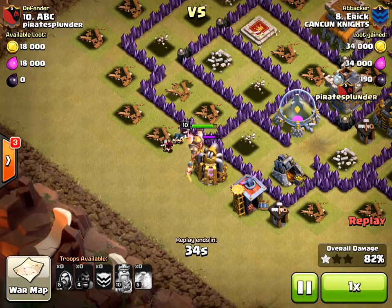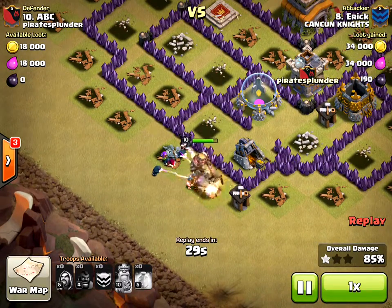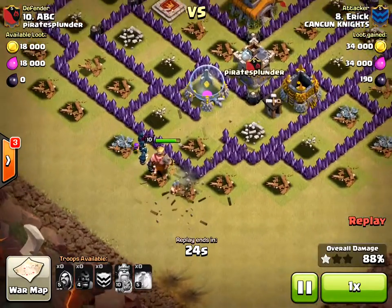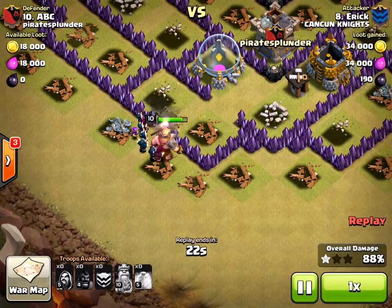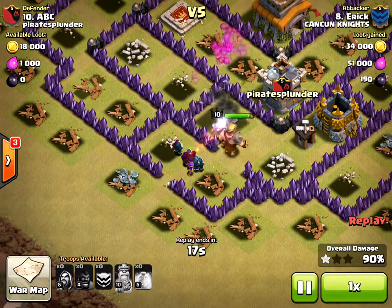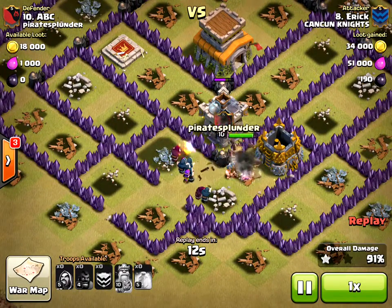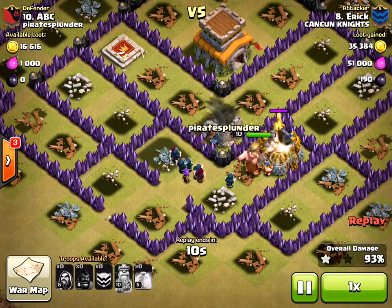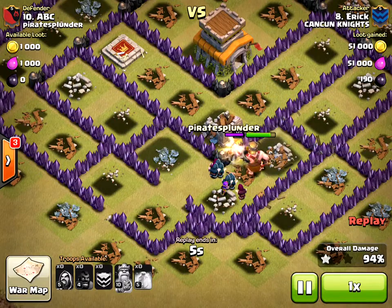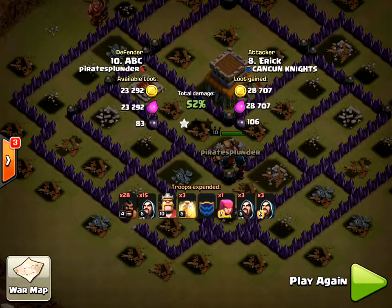37 seconds left, there go some of the barbarians. You can see they're just not going to have time — they have to get all the way into the middle. They took out all the outside buildings and now they're going for the inside buildings. They are destroying my buildings really quickly but they're just running out of time. It's a really high percent — 94 right now — but the only things left are the altar and the town hall, and they run out of time.